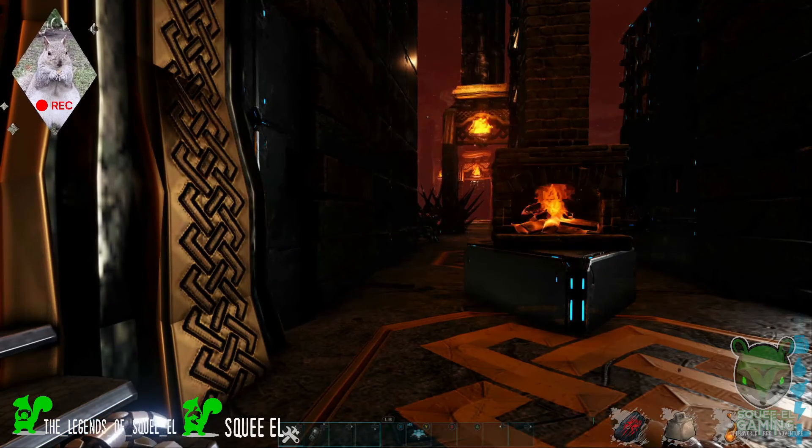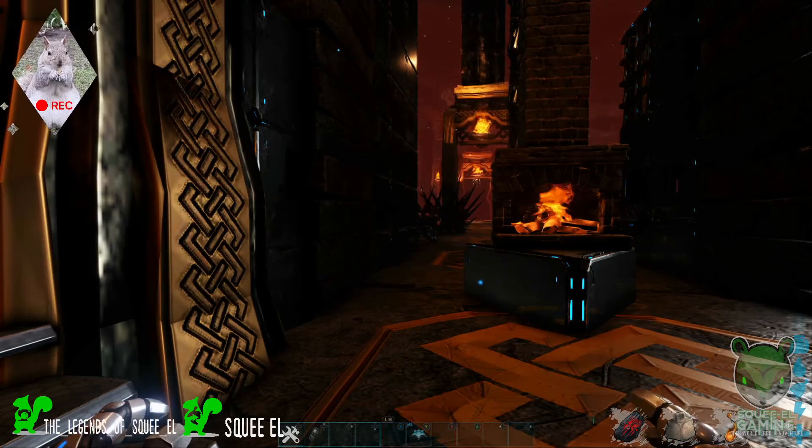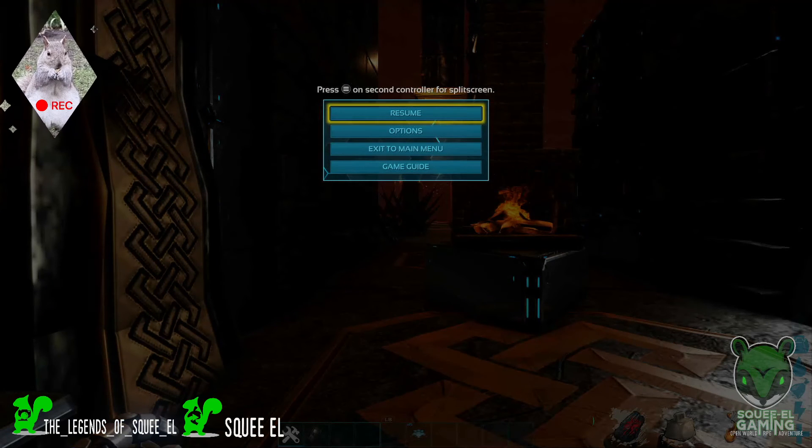Greetings Travelers, Explorers, and Survivors. Today on Squeal's gaming channel we are getting into Ark Survival Evolved. Before I do anything, if you are on Xbox you can hit left bumper, right bumper, X and Y, and that'll bring up your console command menu.